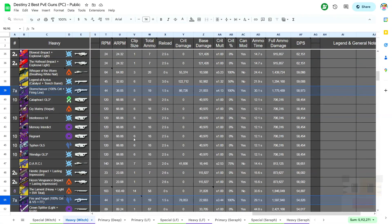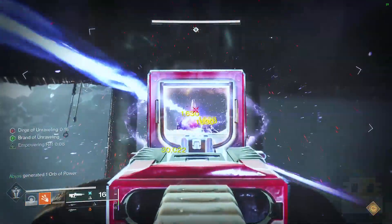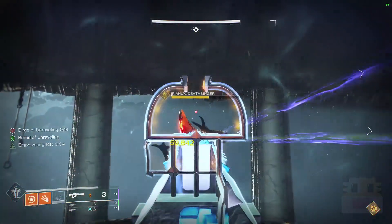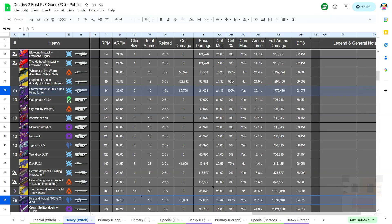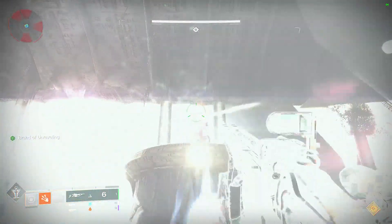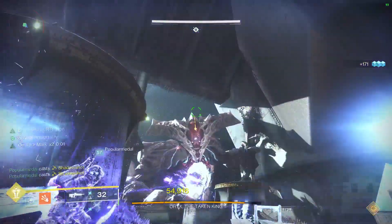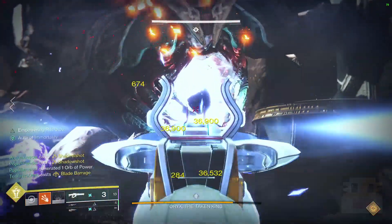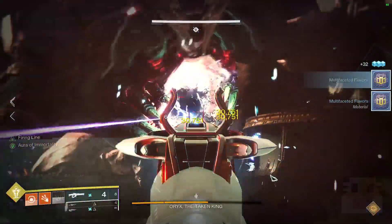Following that at number 7, we have the heavy linear fusion rifles — specifically the aggressive 3-bursts at 7A and the precisions at 7B. Linear fusion rifles have a lot going for them: they can be used at any range making them a safe option, they have very high full ammo damage compared to many other options, and they have a 4x crit multiplier. The better you get at the game, the much better these perform. On my spreadsheet I have a crit percentage identifying how accurate I believe the weapon to be on average. Aggressive frame 3-bursts will probably get fewer headshots than precisions, but with something like Divinity they become an insane damage option — we often do linear fusion rifles with Divinity on Oryx.